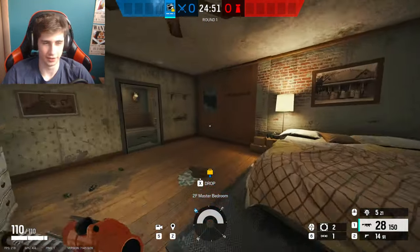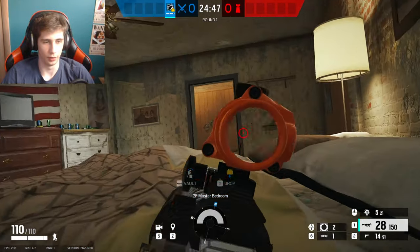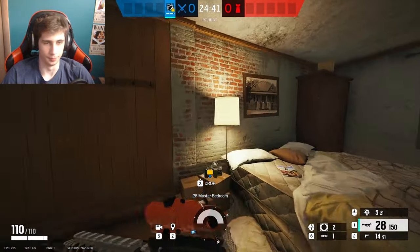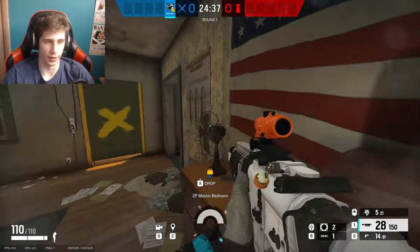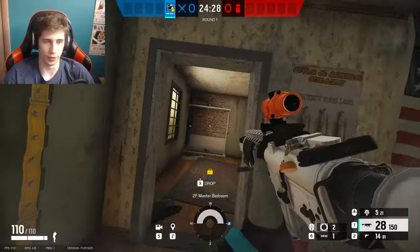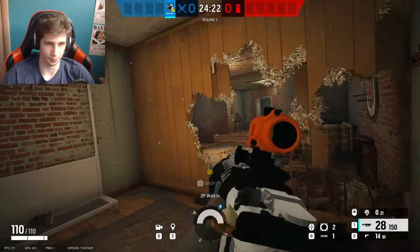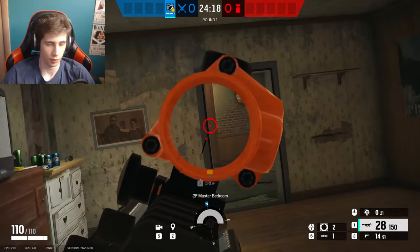We just like to call this room masters. A lot of people like to hide here and spawn peek. We call this room masters, and then right next to it, we just call this closet. If somebody's going in here to breach — like a Thermite just trying to breach — just say they're in closet.